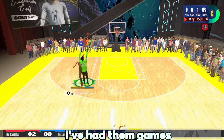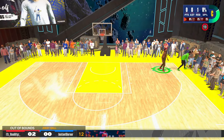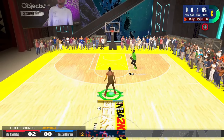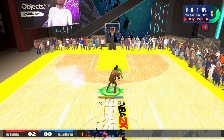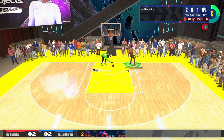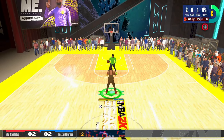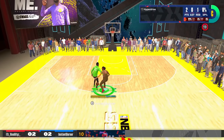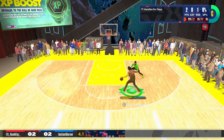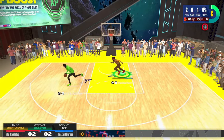Y'all have had those types of games — you go six for six, then the next game you go one for six. At least I think we've all had them. The first shot just felt Irish spring — just felt green. I'm going to try to get on the rim so I don't go into a slump. You should definitely try Release if you have an A or A-plus shot timing. Anything below that might be kind of tough for you.